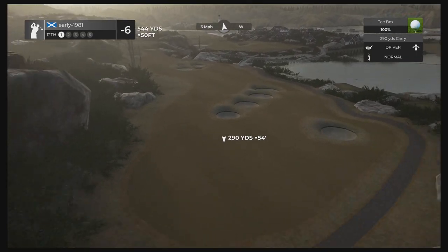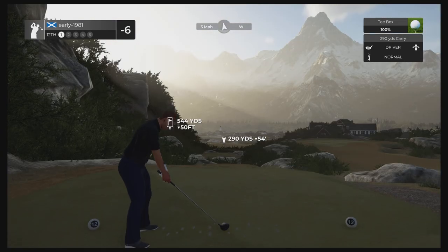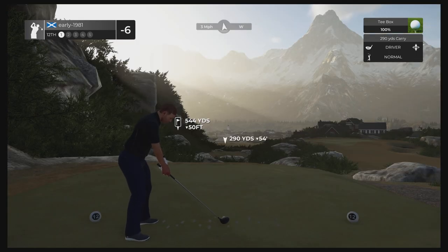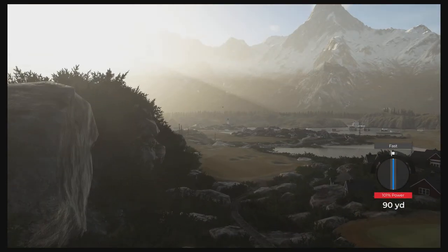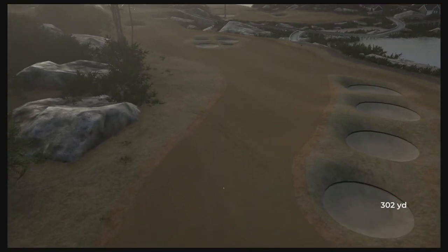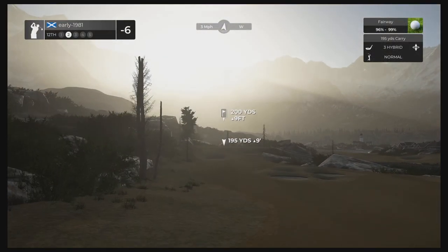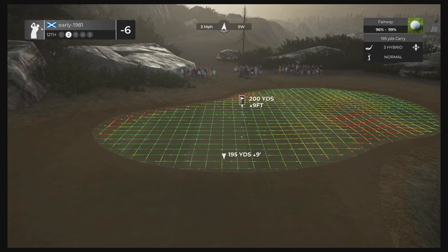Hole number 12, quite a short par five — but look at the hazards here. Just love the views outside the course, really visually stunning. I'm going to take this on, swinging well — trying to find the narrow left-hand side of this fairway, taking bunkers out of play. Tiny fast but that shouldn't affect us — should kick a little bit to the right. There we go, a fantastic tee shot. Love the single burnt-out trees scattered all over this course, really nice look.